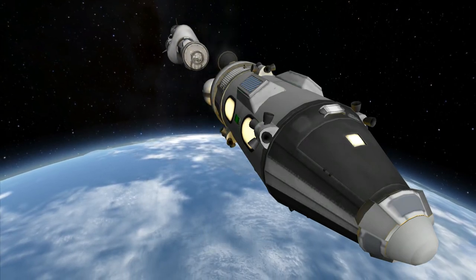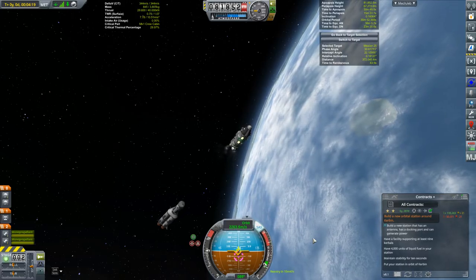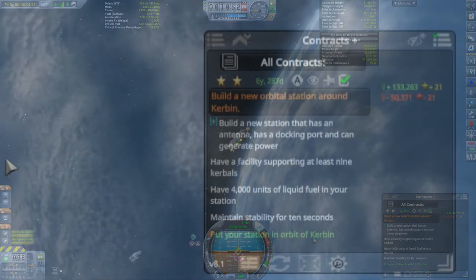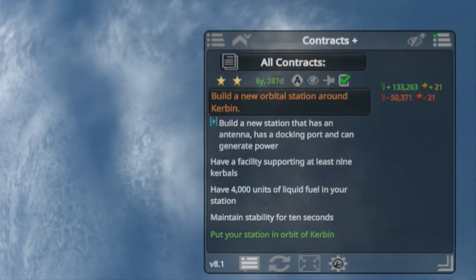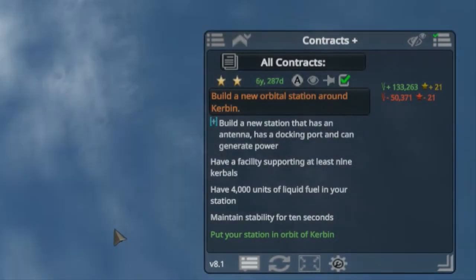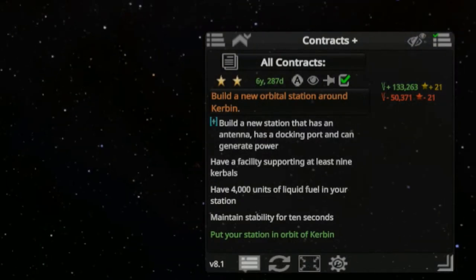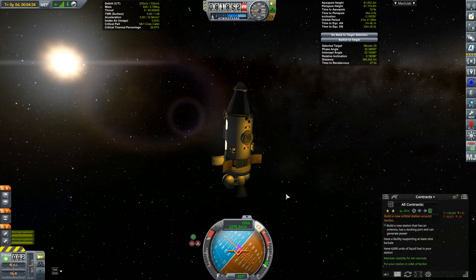This is another one of these three-crewed ferries — I really should give this thing a name. Let's get to the contract. I do have a station building contract: it's gotta have an antenna, docking ports, and power generation — I've got that covered. It needs to support at least nine Kerbals, and once this is docked I'll have room for eleven, so check. The last requirement is to hold 4,000 units of liquid fuel, which the fuel barge can do. So just the addition of this little orbiter should finish this off.